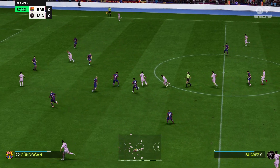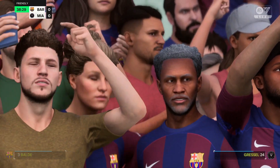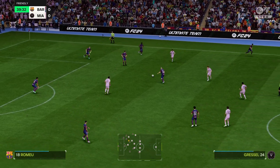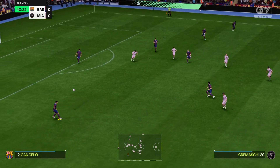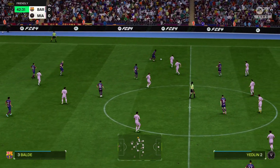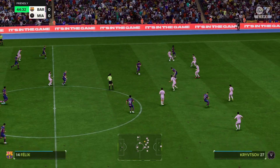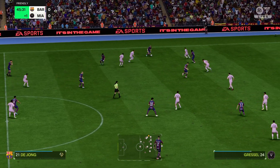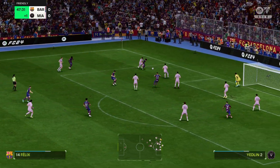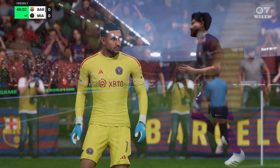Suarez, and the pass not quite accurate enough — now the throw-in. Romeu. It's with Joao Cancelo. Gundogan. Barcelona losing possession here. One minute of stoppage time. Felix — to put them ahead — my goodness, that save! Fully stretched he was. One for his own highlights reel.